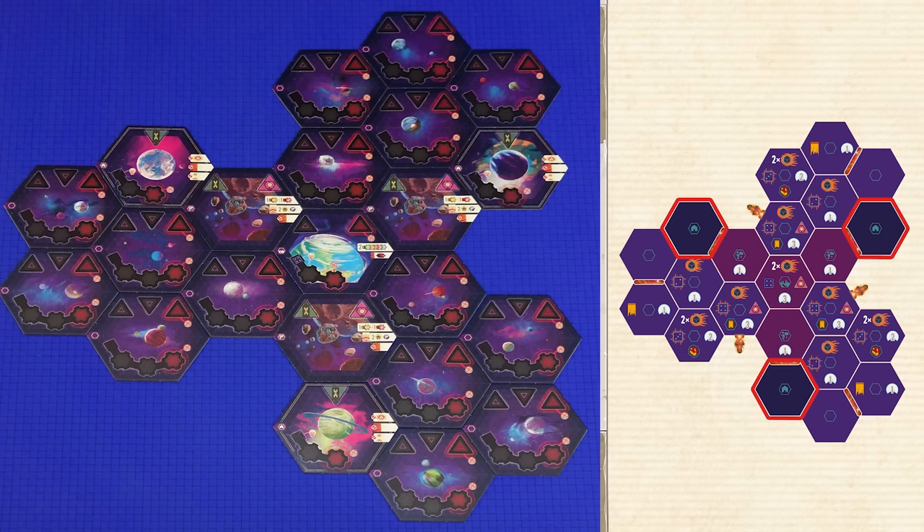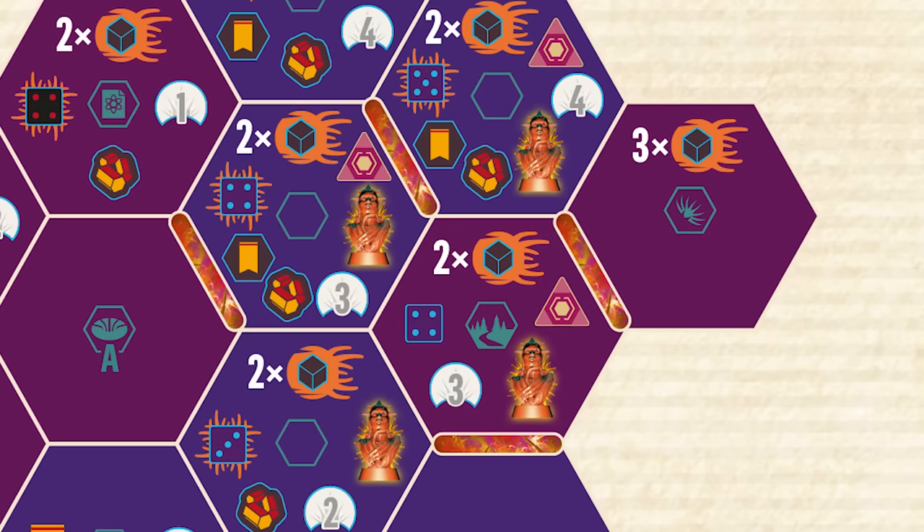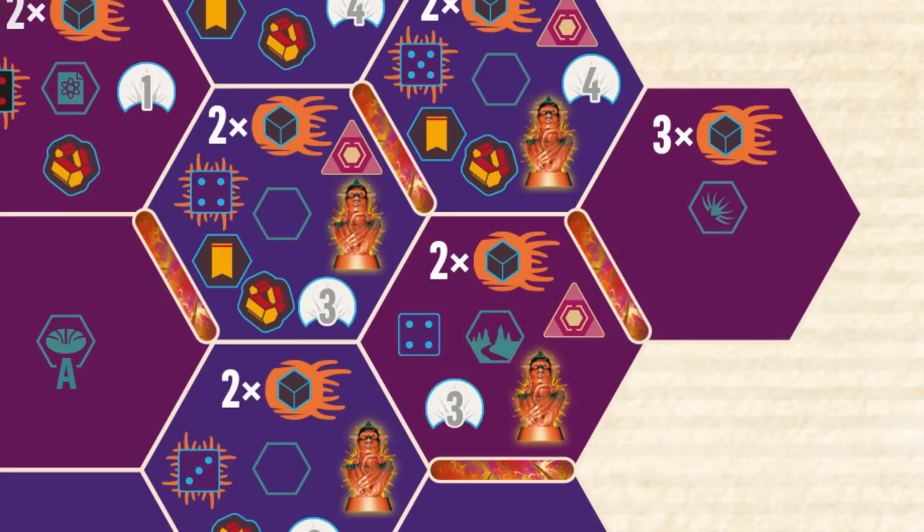For each of the darker hexes on the map with a home icon in the middle, place a home sector standard side up. Place void storm tokens on the borders between two sectors as indicated by the diagram. Void storms are effectively a barrier between the two sectors, making them not adjacent to each other. If the map diagram has any harbingers shown around the outside of the map, place tokens as indicated. Some scenarios depict harbinger tokens actually in a hex — in these cases place harbinger tokens in the sectors.